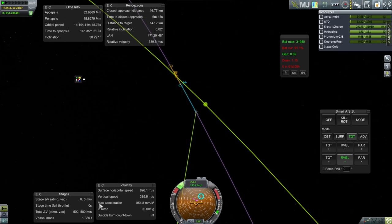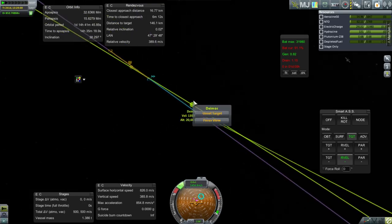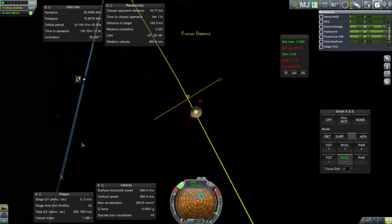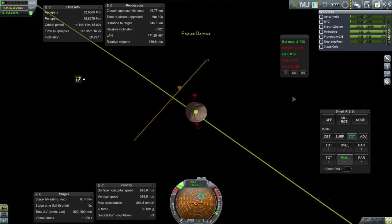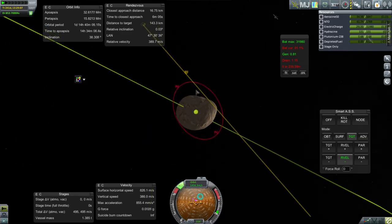Let me stop it right there with 500 MechJeb meters per second present. It looks like a 4-minute stint in Deimos space. Let's see how much delta-V it'll take and whether we can maybe nudge our way closer to that target orbit. RCS does not seem to be working for that — let's get into orbit first.